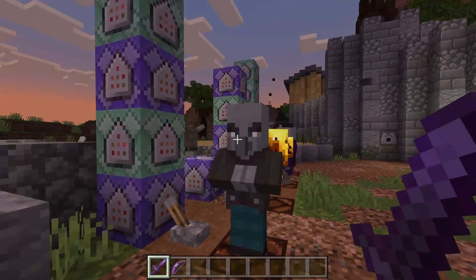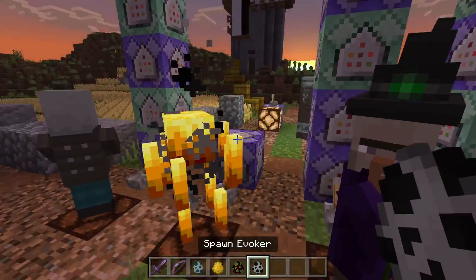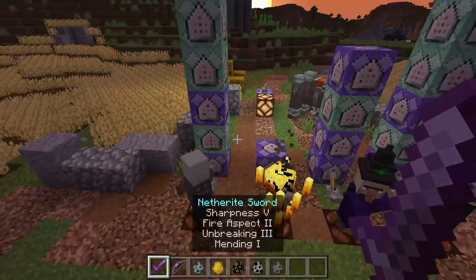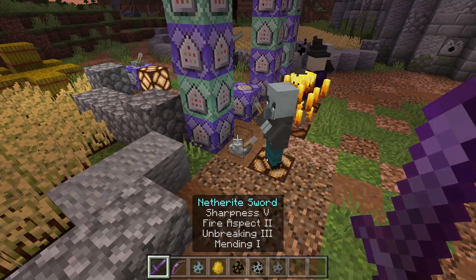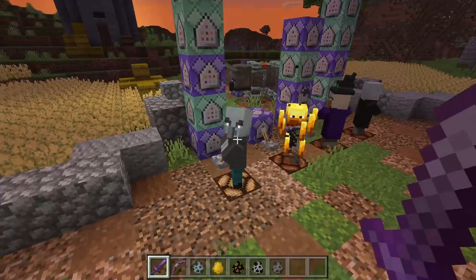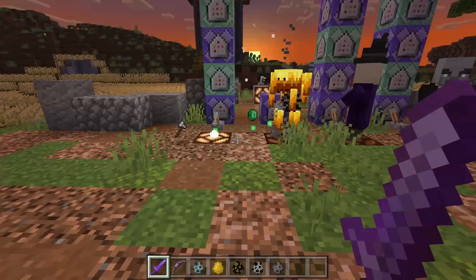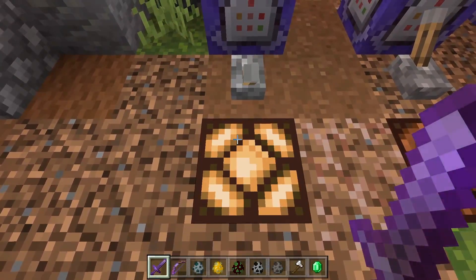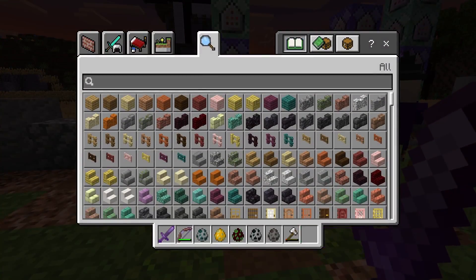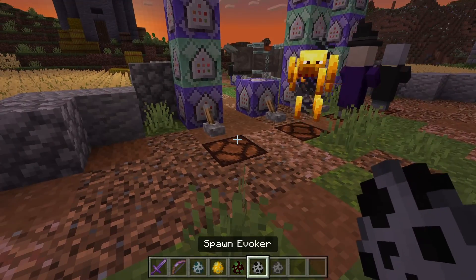To start off we have the Vindicator. What the Vindicator is going to do — once I flip this on — every once in a while he's going to place a trap. There's just a little particle on the ground, and basically if I walk over towards the trap, it's like a bear trap and it does damage. I'll just have another Vindicator so you guys can see it again.